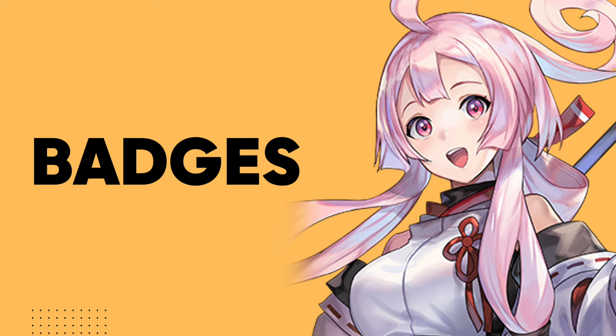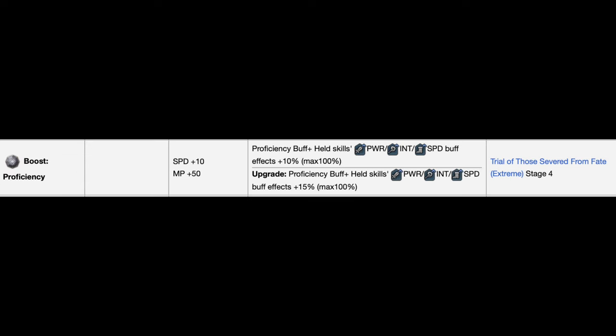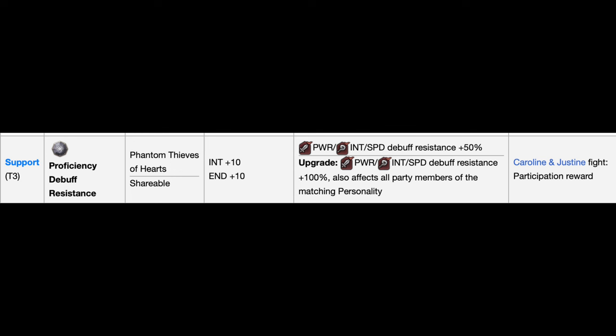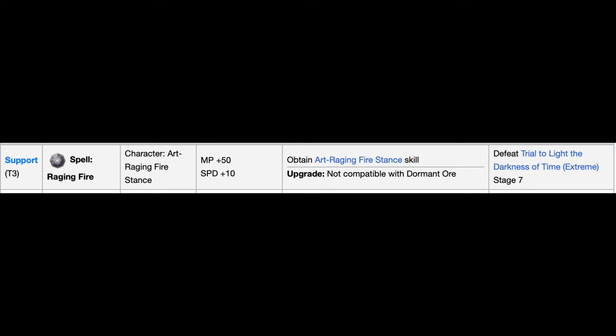If Sazanka just needs to defend the team for a few turns, the Patron Shield Badge may be useful as it gives her a shield for three turns, or give her a badge that increases the Another Force combo rate. My usual go-to grasters for support units: Boost Proficiency Graster to improve buff effects, Proficiency Debuff Resistance Graster to reduce debuffs on your team, and Falcon's Blessing Graster to let Sazanka move first in battle — important if you want her to apply buffs before faster characters act. Also consider the Spell Raging Fire graster if you want to activate Raging Fire Stance early.